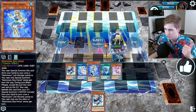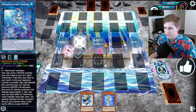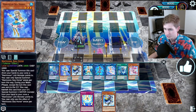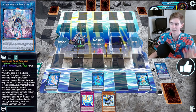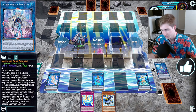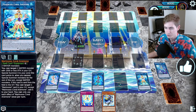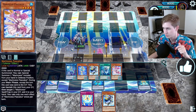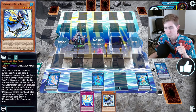Blue Tang gets you the dump, it gets you the excavate, it gets you the material to go into the Anemone — all of this stuff you couldn't do before you can do now. Add back everything, search for Wave, summon the Seahorse we haven't used yet, make the Argonaut. Now we just have two negates. A hand that before the new support would have been a brick is now two negates and a big body, with three other cards in hand. We excavated any Marincest card off of Blue Tang — so that was just a two-card combo and we went plus two at the end of the turn with two negates.